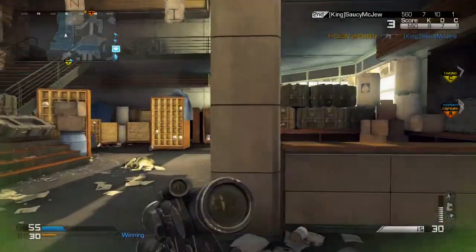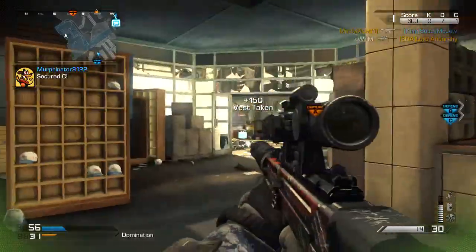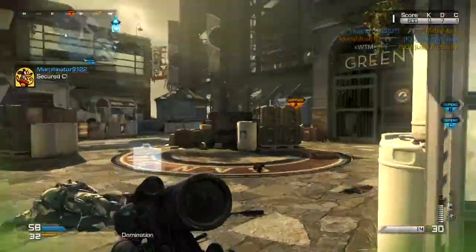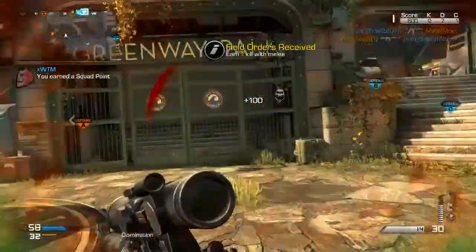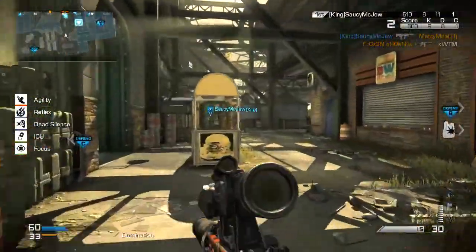What is going on guys, I'm with the Moose and today I'm bringing you another episode of Ghost Face-Off. Today we're going to be bringing down two semi-automatic sniper rifles within Call of Duty Ghosts — the VKS, as you see on screen here in the Nuketown gameplay, and the Lynx, which is also a semi-automatic sniper rifle.